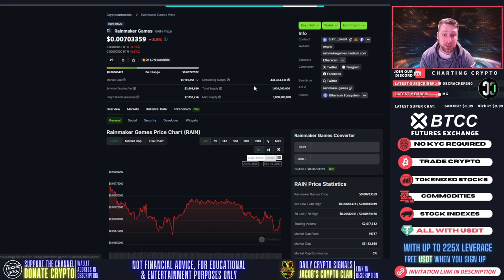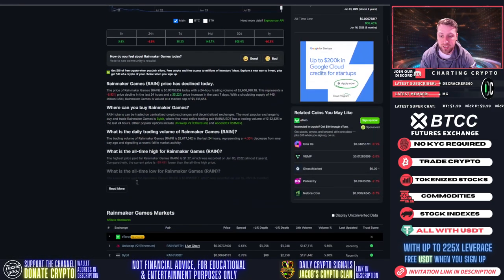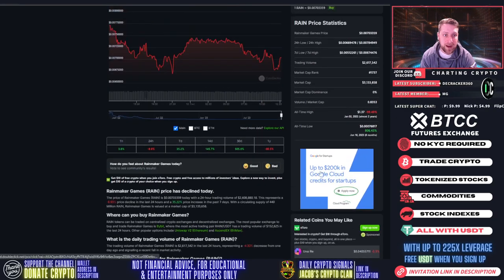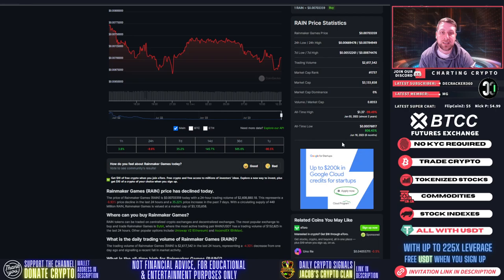That market cap is really attractive, especially being listed on an exchange like MEXC. It's available on Uniswap, Bybit, AscendX, MEXC, and Bitmart. All-time high on this coin was last bull run at $1.37. All-time low was six months ago at $0.00076. If you would have bought it six months ago on June 16th, you'd be up 8x on your investment.